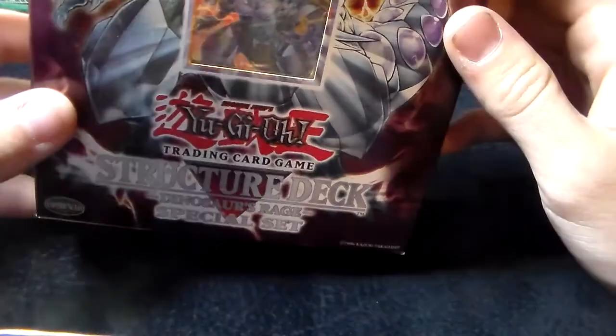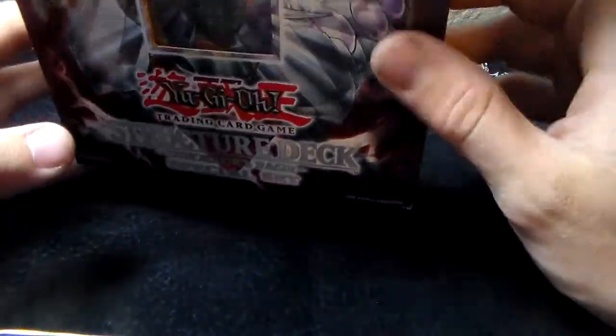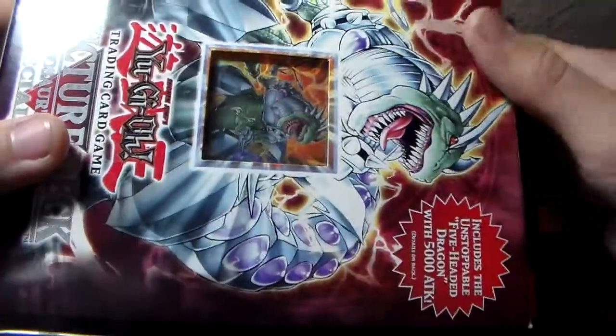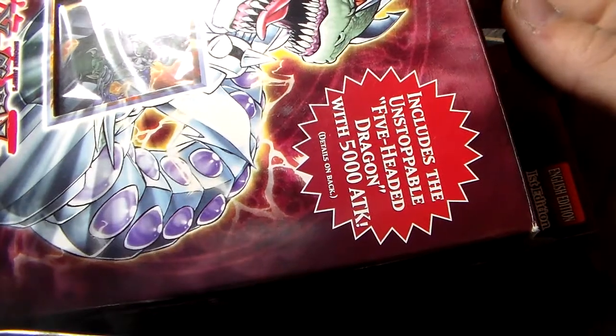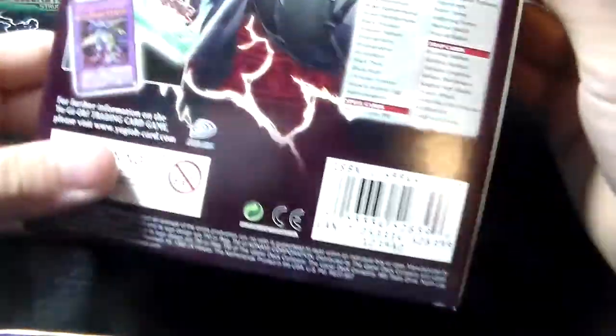The reason I decided to open this one is just because I figured it wouldn't really be worth that much, and seeing as how Dinos won worlds, it'd be kind of funny to open it up. You can see on the box it includes the unstoppable Five-Headed Dragon with 5,000 attack. It is first edition — you can see the little seals on there. It has this cool foiling to it; you can kind of see the camera in the reflection. These stickers had come undone in the store, but nothing has been tampered with.